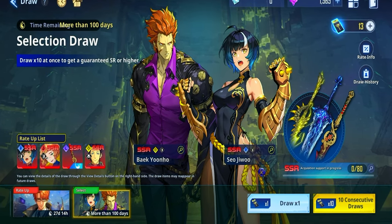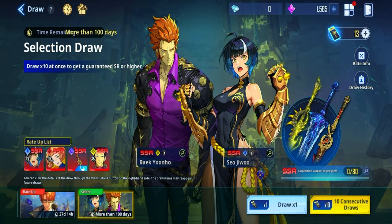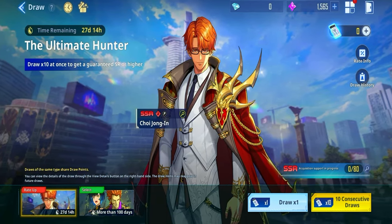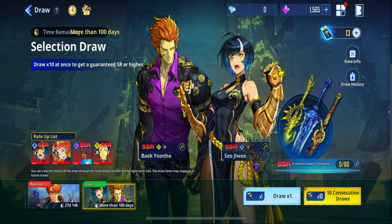By this point, once you've gotten to the login screen, you'll have 13 tickets as well as 1500 essence stones. You can choose whether to use only the tickets or the tickets plus all of your essence stones — say on the Choi Jong-In banner if you wanted to pull for him. It's really up to you in terms of how much you want to spend, but most of the time you'll probably want to spend as much as you can to give yourself the best opportunity.